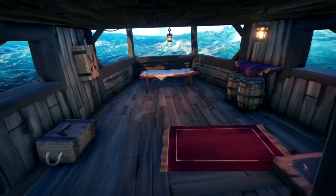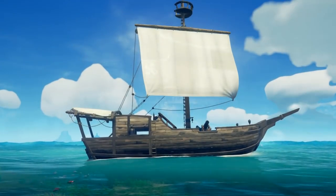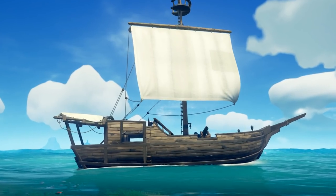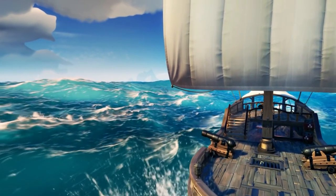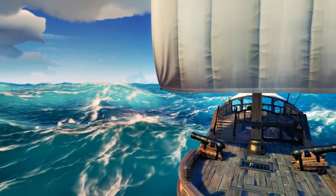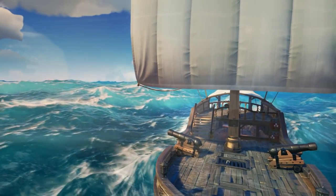In the game, the sloop has a main deck, a captain's cabin and a lower deck, essentially making it a three decked ship. It has two cannons either side and a single masted square rigged sail. Square rigged sails, although quite common for the era, were very rarely used on smaller ships, mainly due to the crew maintenance involved and the overall weight of the rigging.